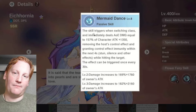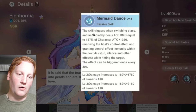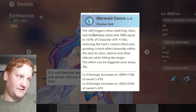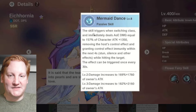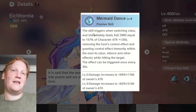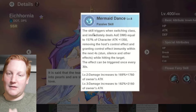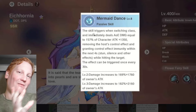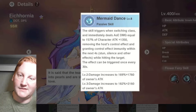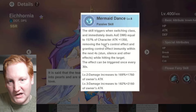Generally the first bump at level five buffs the ability — adds an additional part of the effect or functionality. At level eight it could do that as well, or just extend some duration, making it nastier but not really needed. It'll obviously be very good if you have it, but five is a great stopping point.